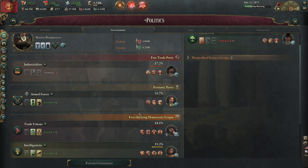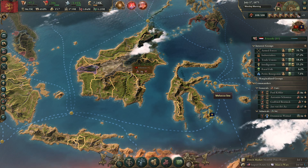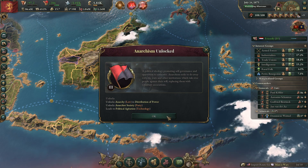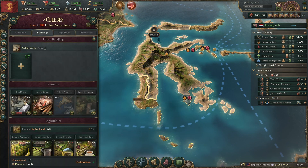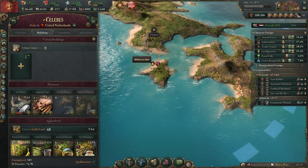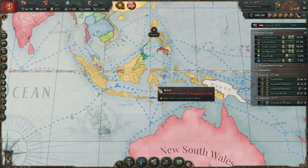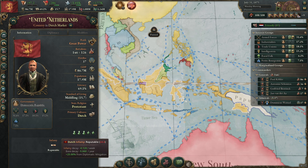The industrialists are becoming a problem — they are losing their money so I understand why. We now have the anarchy law. Buton is part of the Dutch Celebes. Really? You have another state over here? Buton is now over here — if I knew that I would have taken that as well in the peace deal. Infamy is now going down.